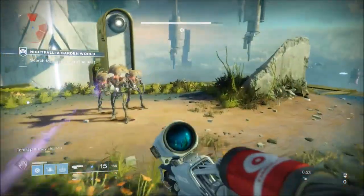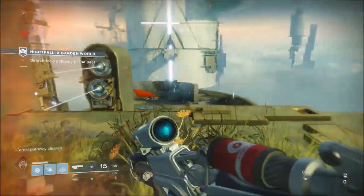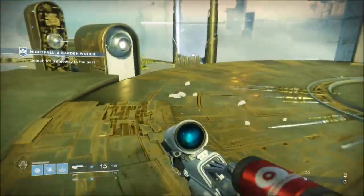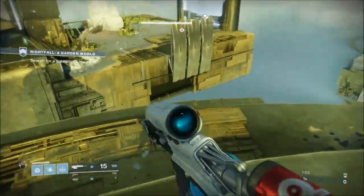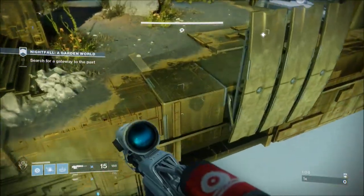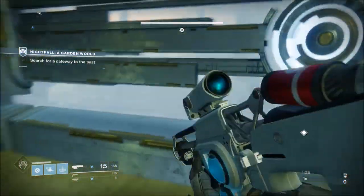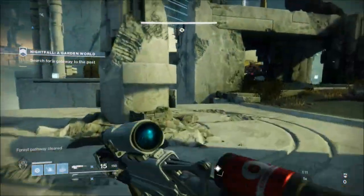This strategy, once you get past Infinite Forest, you've got four Minotaurs — three Minotaurs on the boss — four sections. Once we get to the boss there's a very specific way that I do the boss so that I can manage ads and his location on the map.